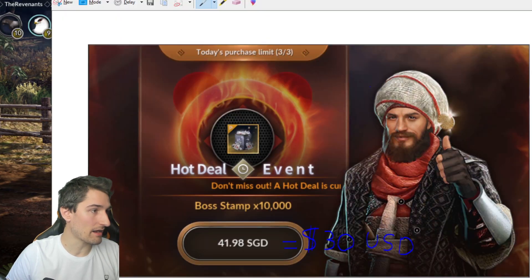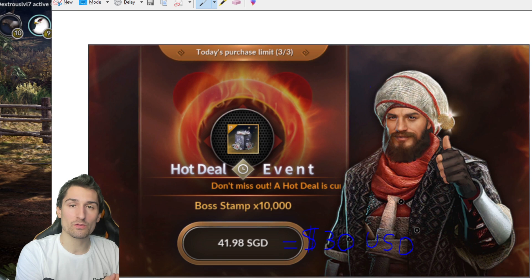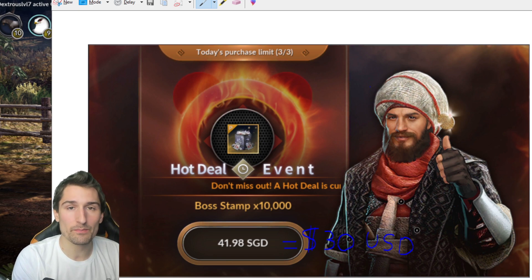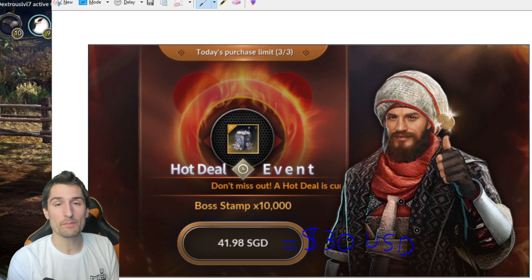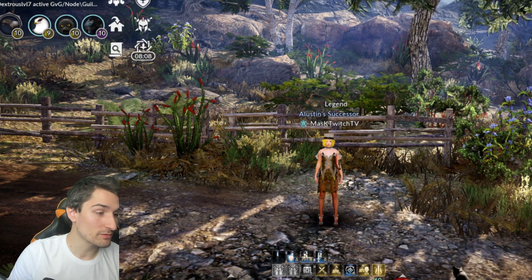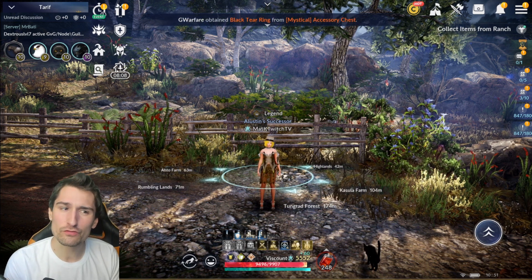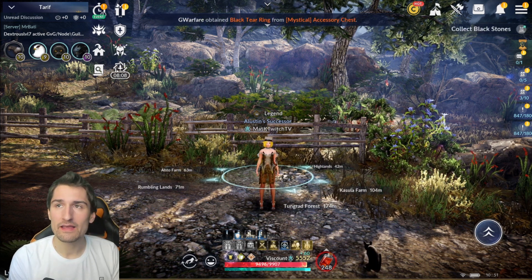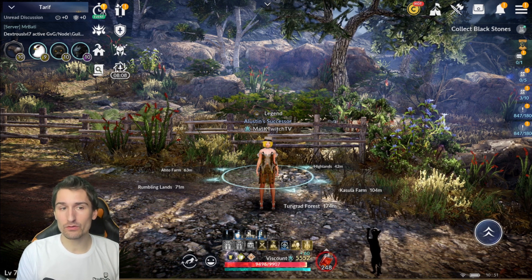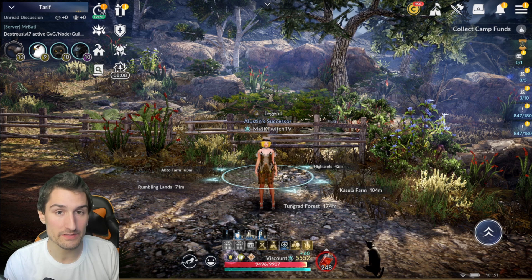Let's take one last look at that Hot Deal coming tomorrow: 10,000 Boss Stamps for $30 USD — untouchably the best deal we have seen on Boss Stamps in the game so far. Even the deal that forces you to spread it out over 14 days doesn't beat it. This one shouldn't have a super major impact on the market — it's not Black Pearls, so it is limited to people who are actually spending real money, meaning fewer people will buy it overall.